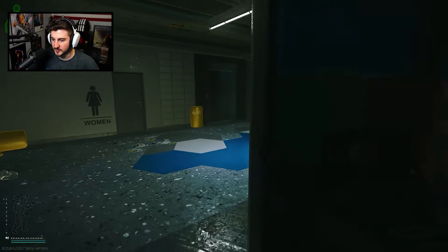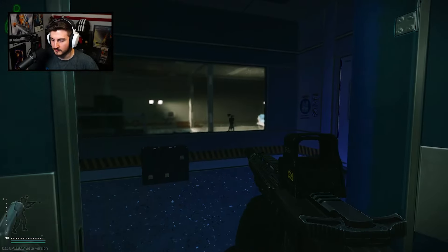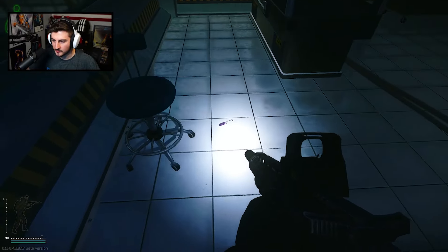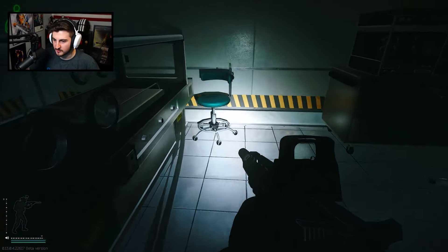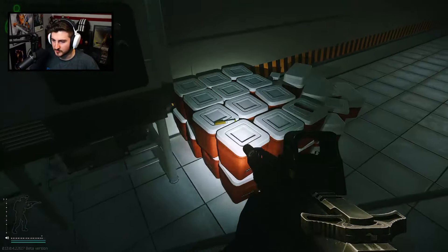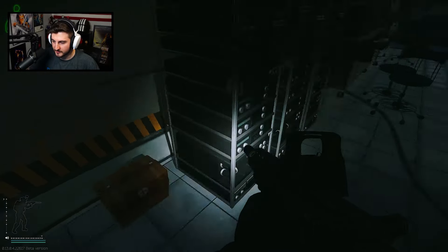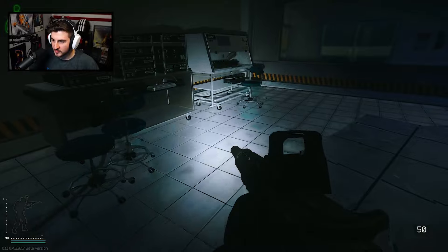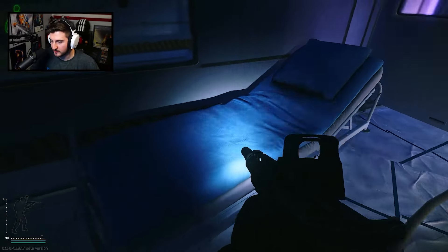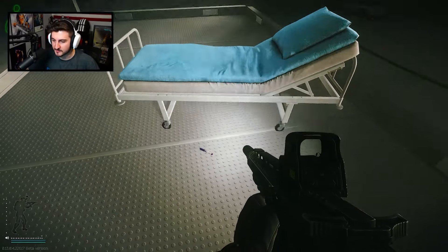We went out of the stairs, took a right, went all the way down, went out the other stairs, took another right, and now we are at the black key card. We're just going to swipe our key card here and walk in. Now you can see the loot everywhere. You got stims here — you want to be checking all the chairs and on the floor all around here. You can get stims and ledexes around here, stims up here, stims on the ground, a med box, more stims on the chairs, stims off the bed, and you also want to come in here and check on the bed and the floor around it.